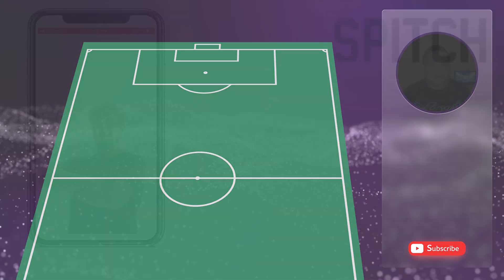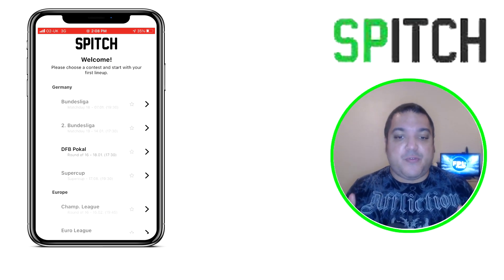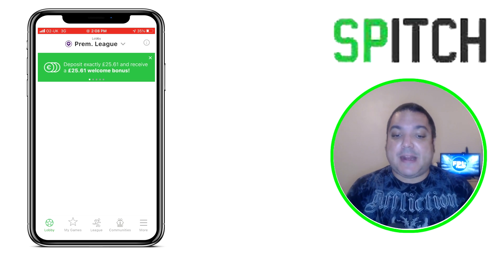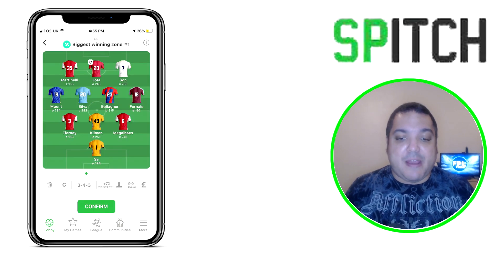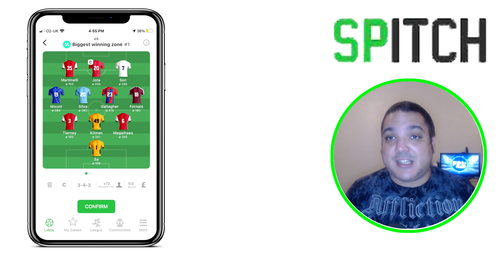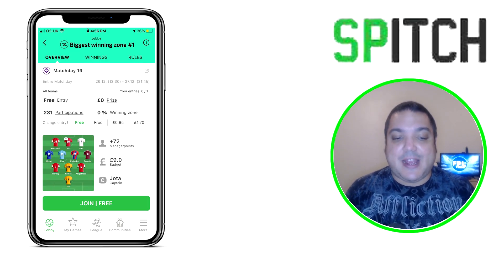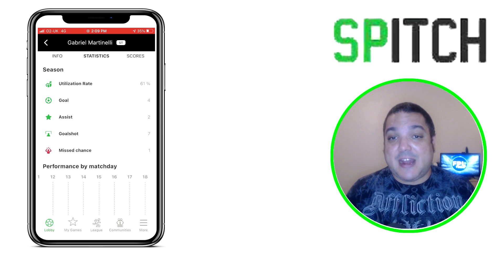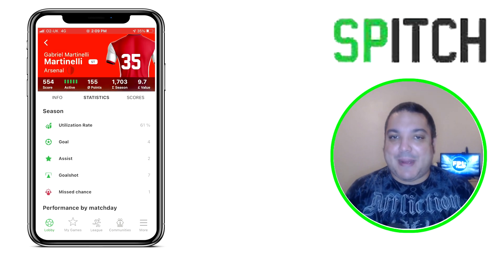A quick word from our sponsors, Spitch. Spitch is the ultimate fantasy football manager game that's just hit the market. The app is available for those in the UK and Ireland for everyone over 18 years of age. It lets you build your team, collect points, and battle it out against other managers. Play for free, compete against friends in communities, and have a chance to win a share of up to £70,000 on a weekly basis. Various competitions are available and there are free games to play - click the top link in the description to download the app for free.